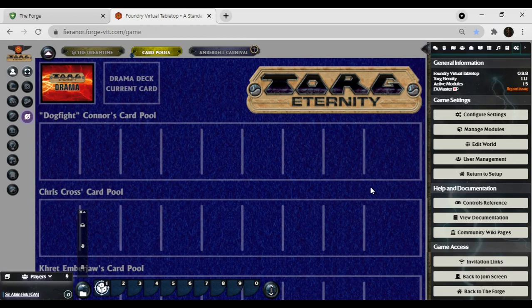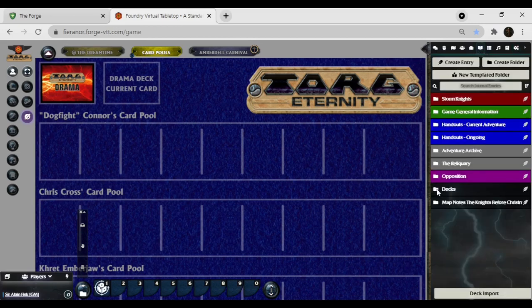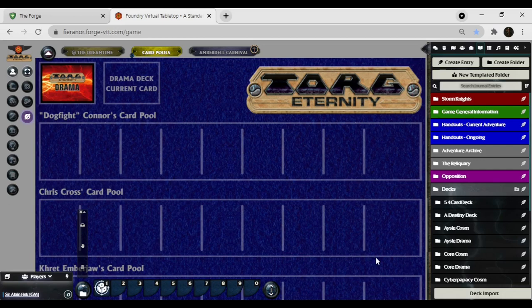Opening card decks from the journal entry tab and the various buttons — this is something that's going to be important for you. Go to the journal entry tab where I have my decks listed. The big deal is that you want to be able to drag out a deck to the table to interact with it. Say you're running a game and you want to use the Isle Drama deck — you can literally drag this out to the table and then go to the left-hand menu where it says tile controls, which looks like three stacked cubes, and then click on your deck to be able to do things with it.